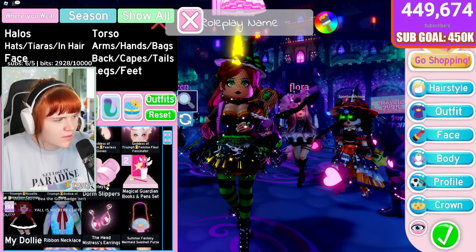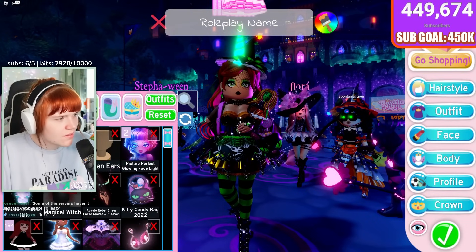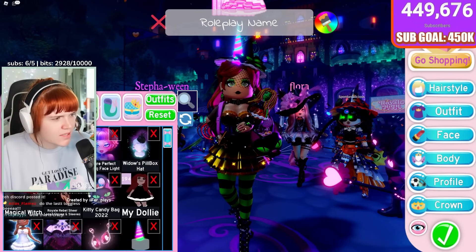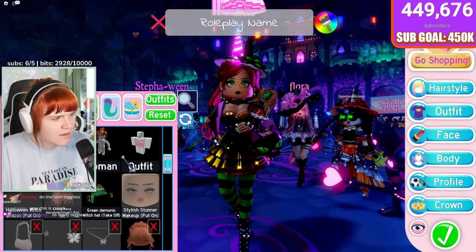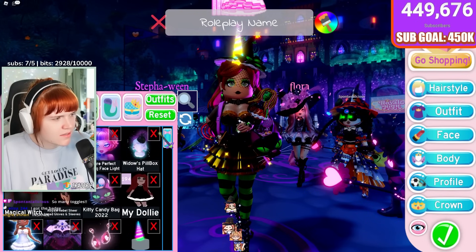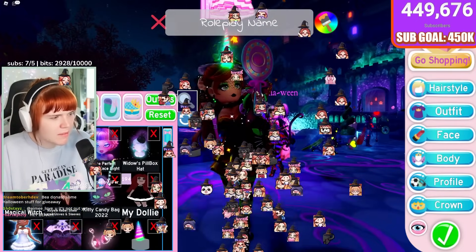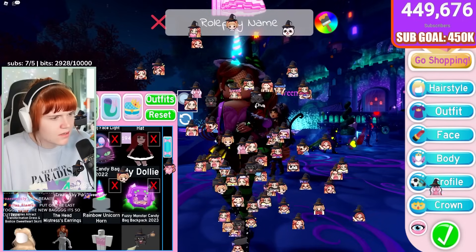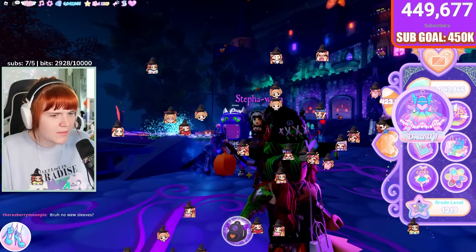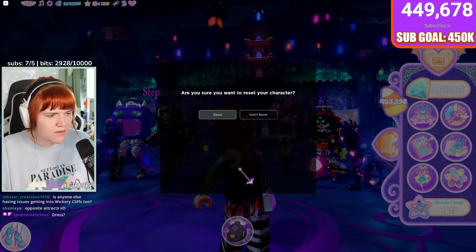I'm trying to find my skirt in the list but I seem to have more than one on. I'm not sure if it's my bodice putting it on. I'm just going to reset and be a plain character so you'll be able to see the items better — let me take everything off and reset real quick.